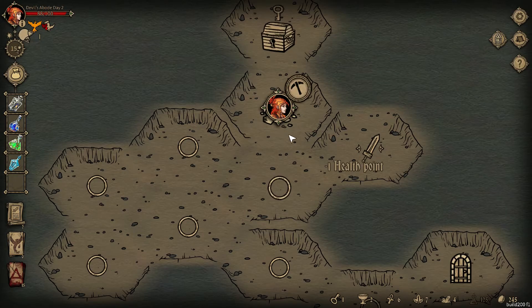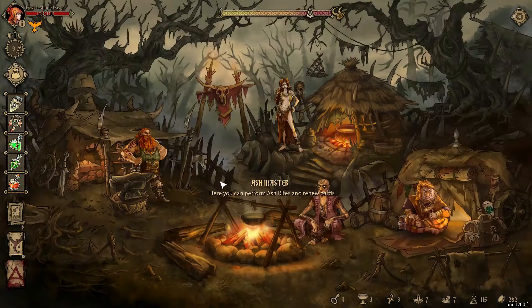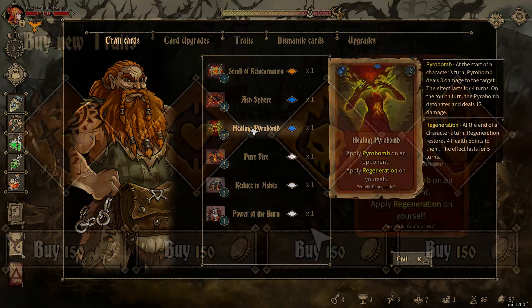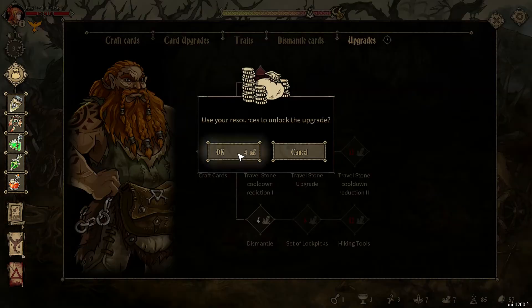As you defeat enemies and explore around, you will earn a lot of different resources that can be spent on your base, which is shared with several NPCs that do a plethora of different things for you. To mention a few, you can craft new cards or remove old ones from your deck, buy new traits, improve your stats, and unlock certain bonuses from each NPC.